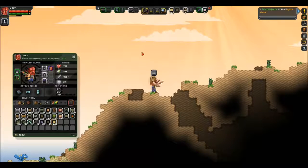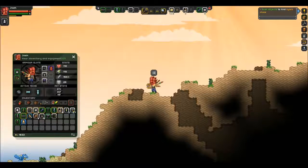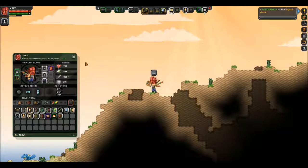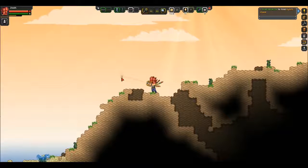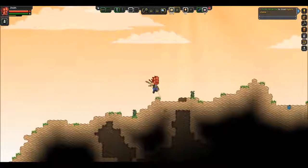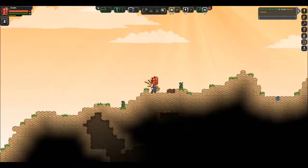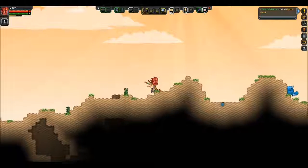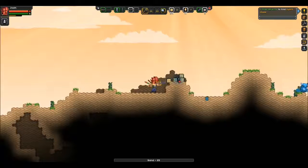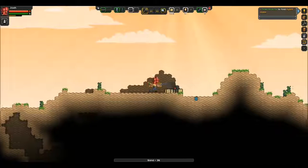Put our torches back - I took a lot of this building stuff out of my toolbar during the boss fight in the last video. I'll fix that up. Let's level all this out so we're going to make ourselves a little base and we need some flat ground.